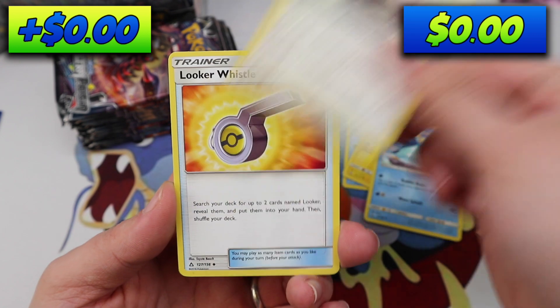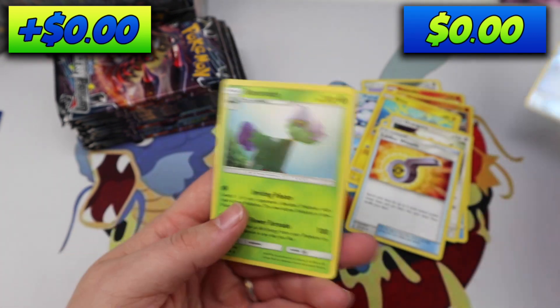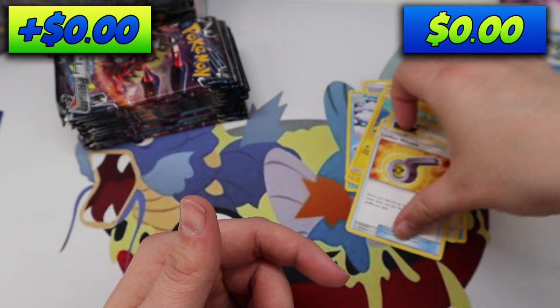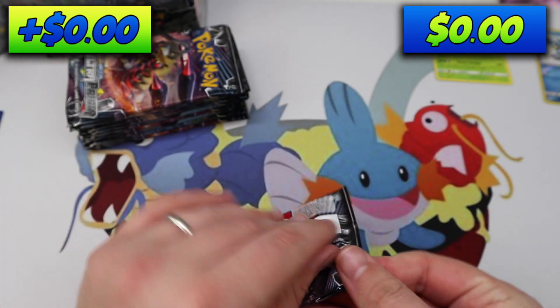Pack one: Printflop, Oranguru, Looker Whistle, Alolan Sanjuru, Reverse, and we have a Roserade — Regular Rare.